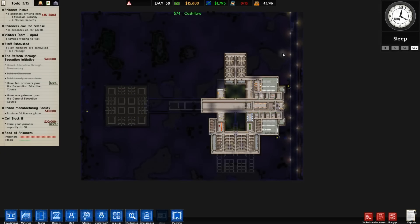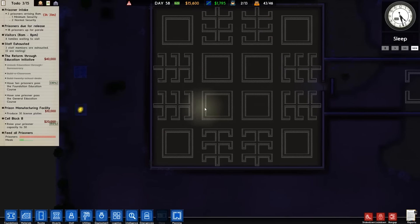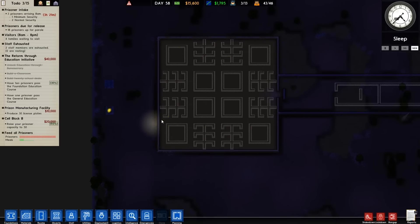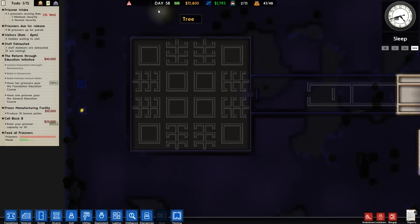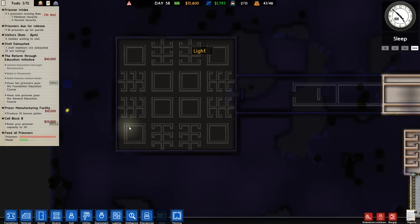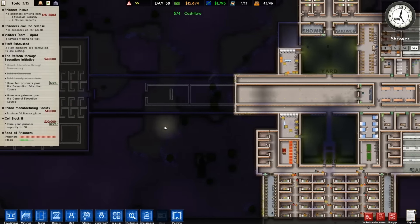Hey guys, welcome back to DataPlays. This is Prison Architect, episode 17. Last episode we actually started on the Maximum Security Wing. As you can see, it's all flashing here and we've got the power station and everything in store. But at the moment, we're pretty much broke. I have done no AFKing for more cash. We are not going to be continuing on this wing just yet until we get some sort of stable finance going.